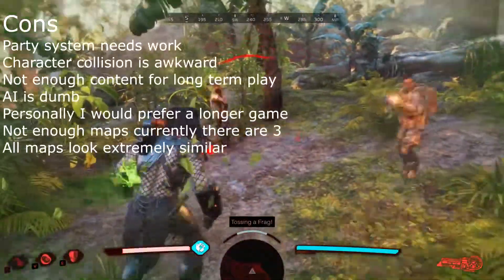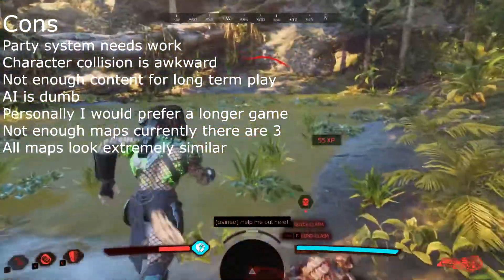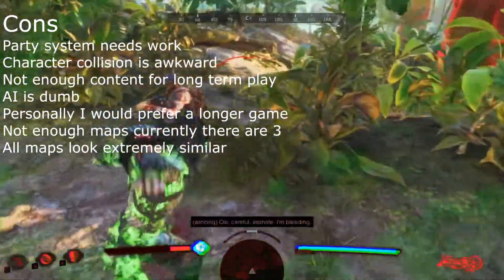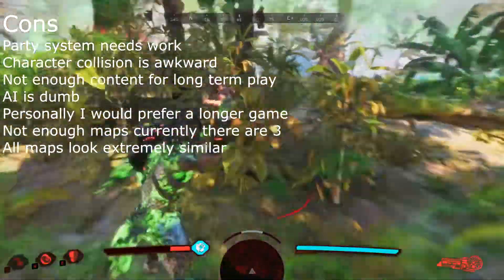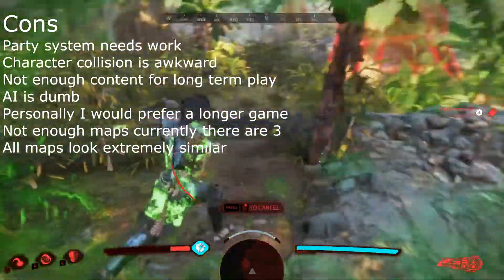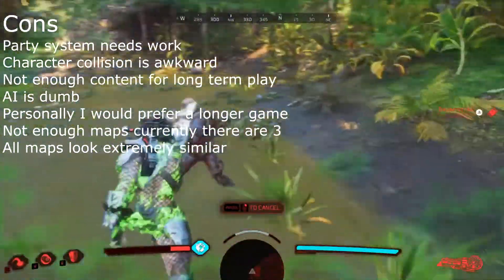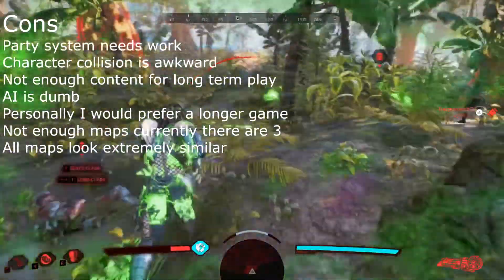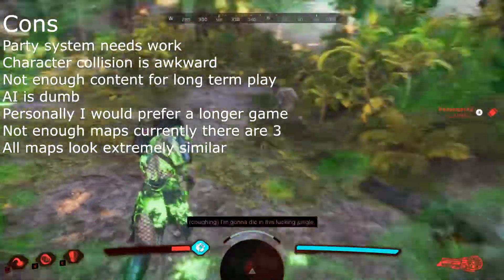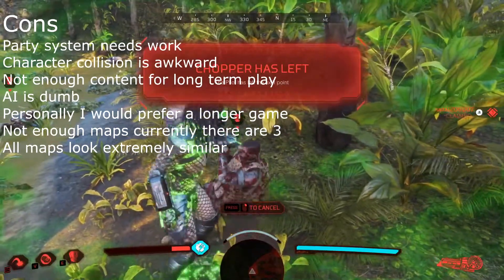On the cons list: the party system needs work — it was terrible, honestly. Very unintuitive and very annoying to use. Character collision is awkward; when you walk into a character, you're thrown all over the place. Not enough content for long-term play — I feel like this is a game you can comfortably play 15 to 20 hours, but after that it'll feel very repetitive. The AI is dumb — you'll be in a full firefight with half a dozen AI guerrillas, and there'll be one just standing behind a building completely unaware, or they'll walk right past you because they lock onto one target and nothing else.